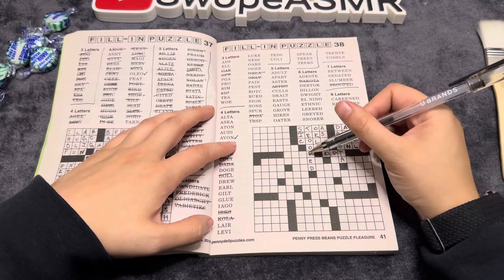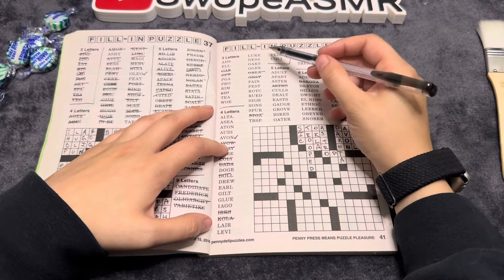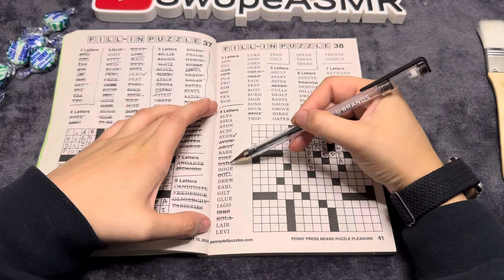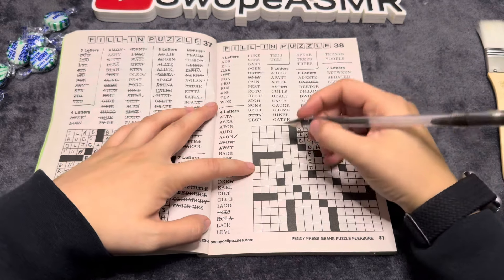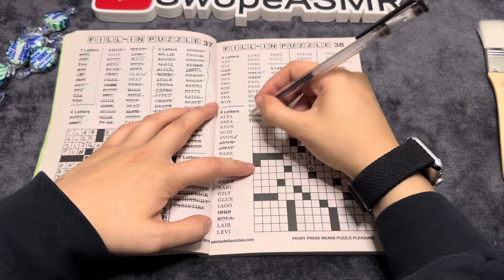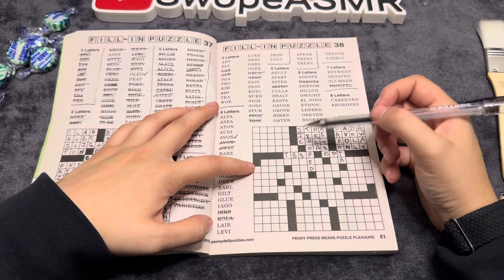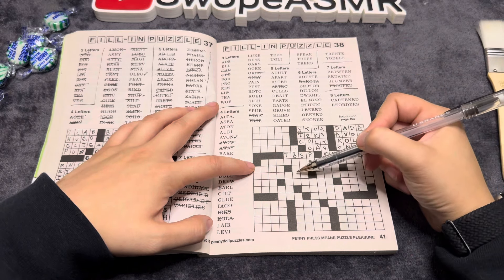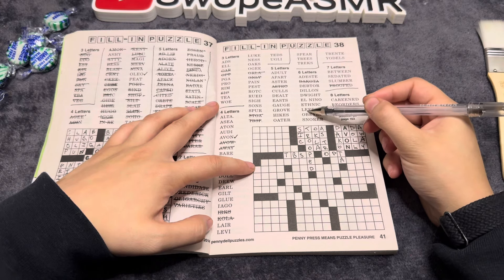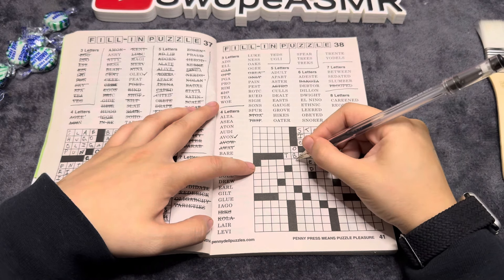Alright, now we have one, two, three, four — last letter B. Okay, so D and B — tablespoon. One, two, three, four, five, six — second B: obeyed.